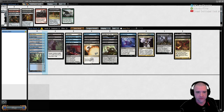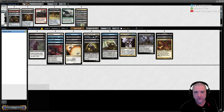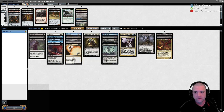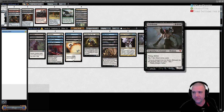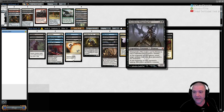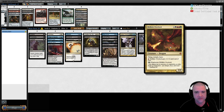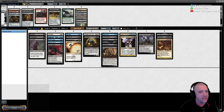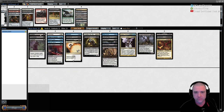We're at about 26 cards, so we still have some cuts to make. We drafted a little reanimate deck — we got the big daddy Griselbrand, his little brother Villus, Sheoldred which is just a reanimate spell every turn if it doesn't get dealt with. We're a little light on loot spells but we do have Chart a Course and Entomb as the go-to.